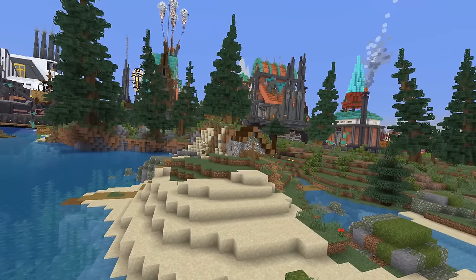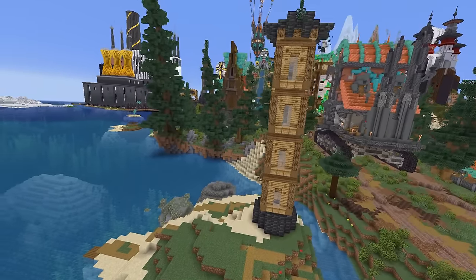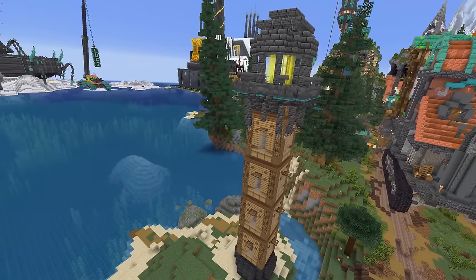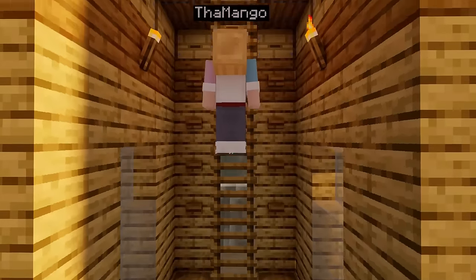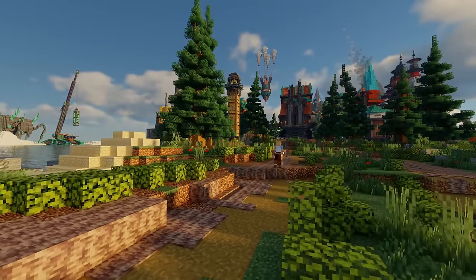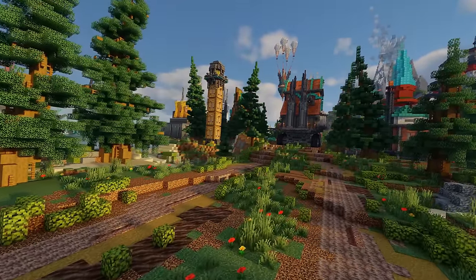I noticed this island by the coast which had a partially destroyed house on it, and so I decided it would be a good idea to give it a glow up. As it was on a small secluded island by the ocean, I thought it would be fitting to turn it into a lighthouse, which would help guide nearby ships ensuring they don't get struck by the nearby rocks. On the inside I just built some basic interior, all connected by a ladder which takes you to the top of the lighthouse. Overall, I'm happy with how this expansion came out — I think it fits the base well and serves a fitting purpose to the storyline of the area.